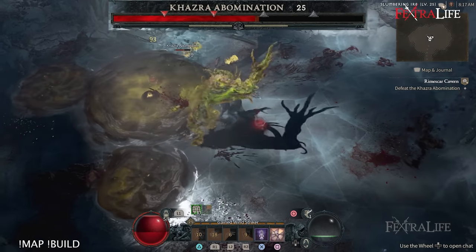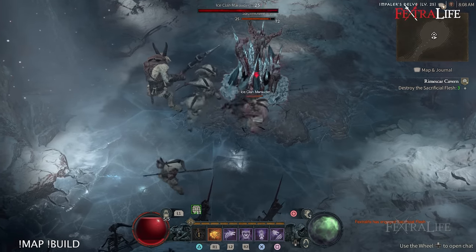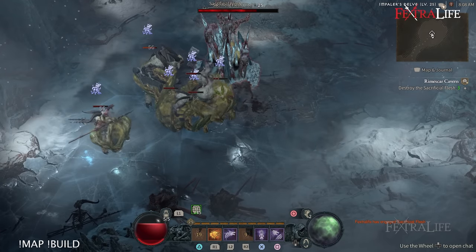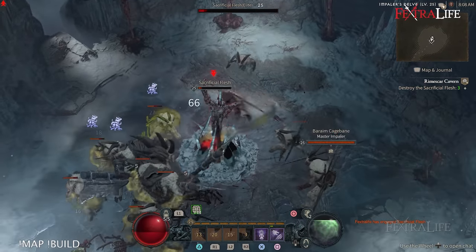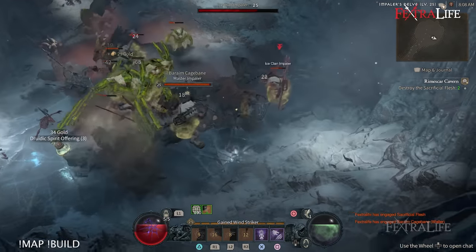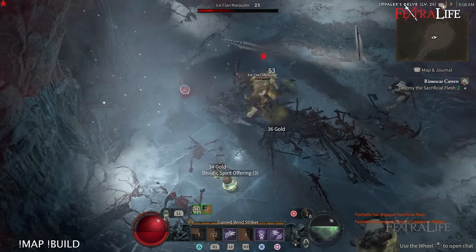That wraps up the Toxic Shredder werewolf build — it's a lot of fun to play and very easy to use. We have another druid build coming later today, a werebear summoner build that focuses primarily on companions, which is a little different. Tomorrow we'll have some necromancer builds — let me know in the comments how you're enjoying the open beta!